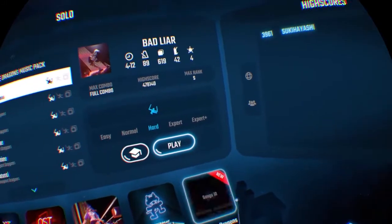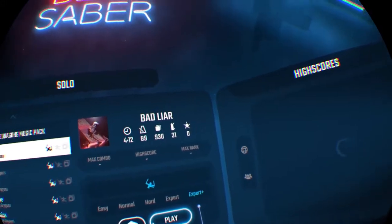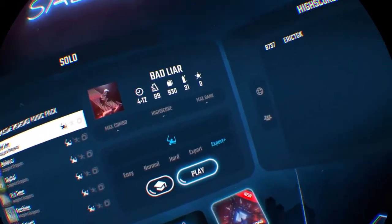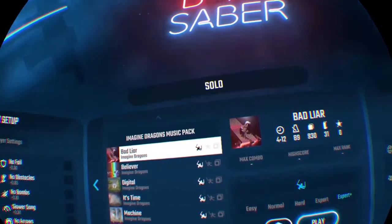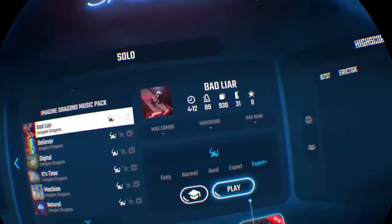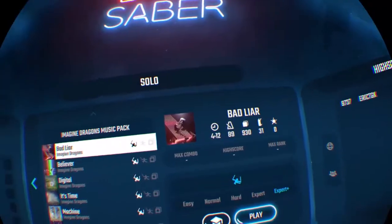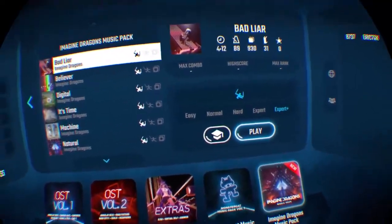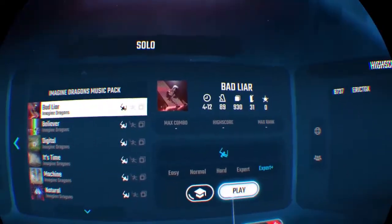I'm going to sit down for a second, my back is hurting me. I guess I'll try Expert Plus. I need to sit down — it's the attic tunnel, it's toasting in here. I need to turn that fan on but I'm too lazy to take off my headset. I have my fan on and it's still warm. Alright, I'm going to do Expert Plus.